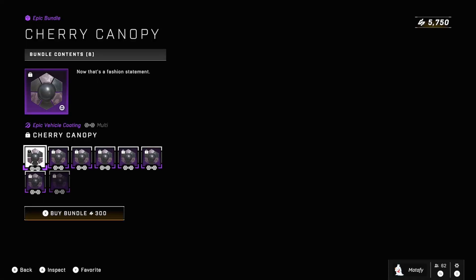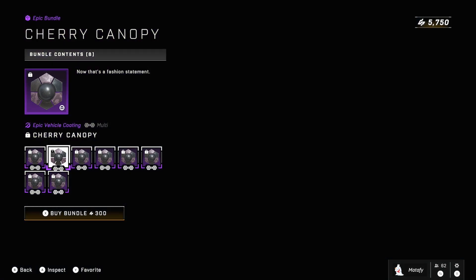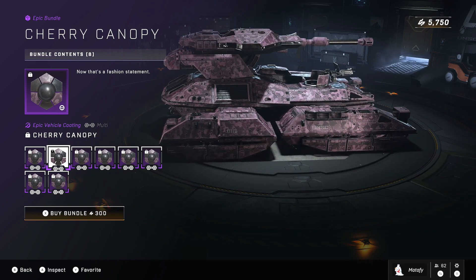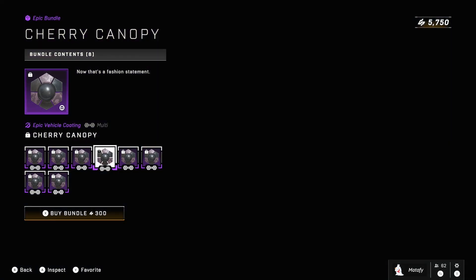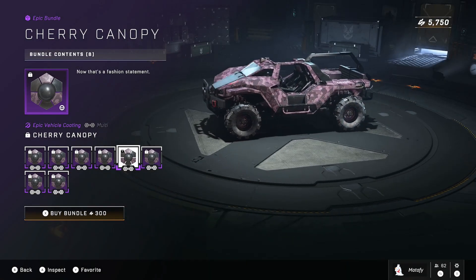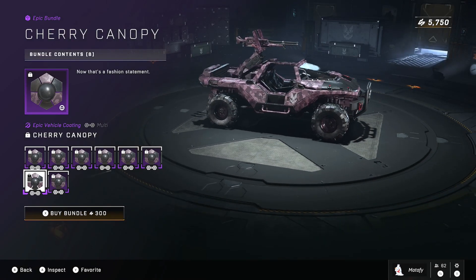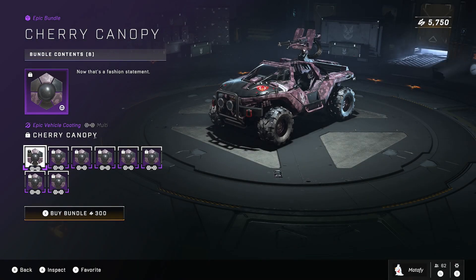Next up is Cherry Canopy for 300 credits — cross-core coatings for all your vehicles. It's a slightly light red camo print. I like it, I'm not going to buy it, but it looks dope. If someone's wearing this in Big Team Battle and honks their horn at me, count me in — I'm jumping in that Warthog or Gun Goose.